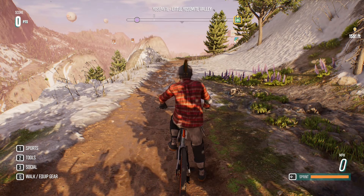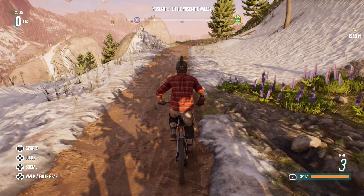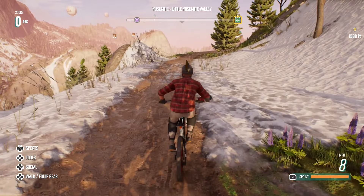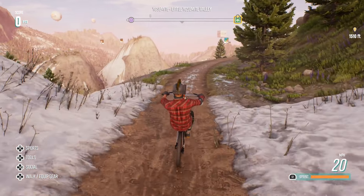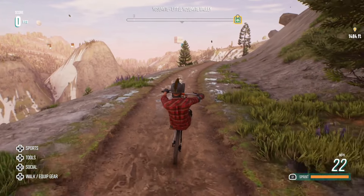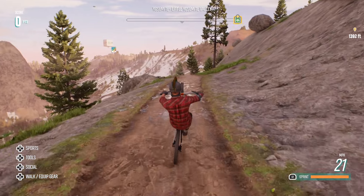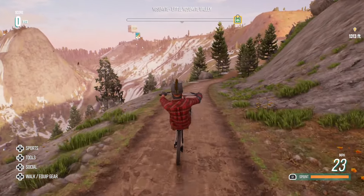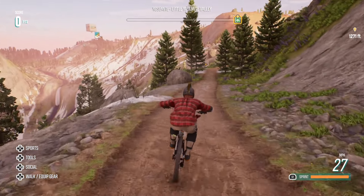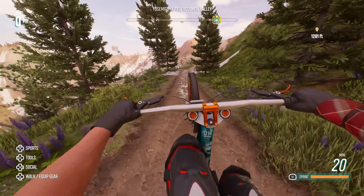First off is a wheelie. So what you want to do: you've got your left thumbstick — slowly put it back so you get the balance. R2 and just hold it. Now don't bring your thumbstick all the way back, just kind of rest it just between the middle and bottom. Obviously you can steer. This is what it looks like in first person — quite cool.